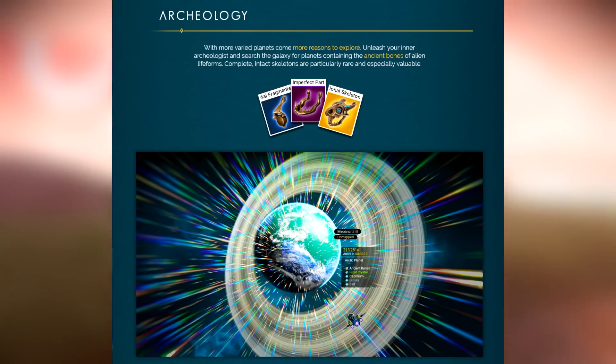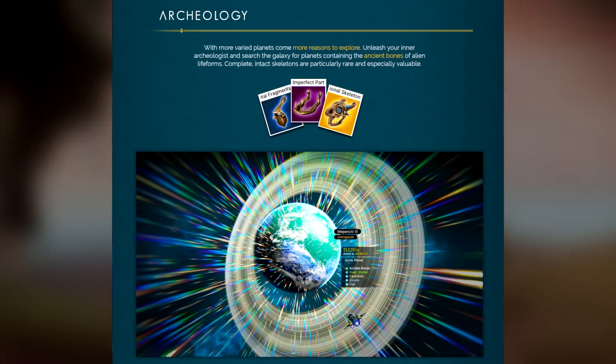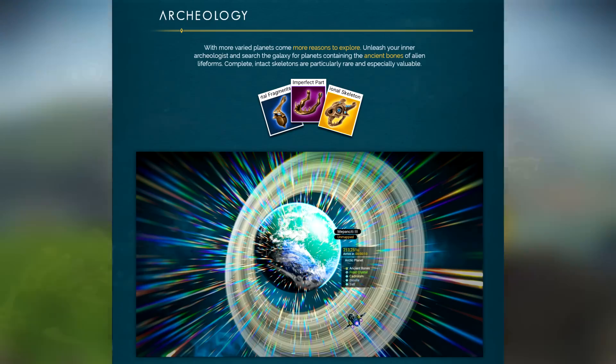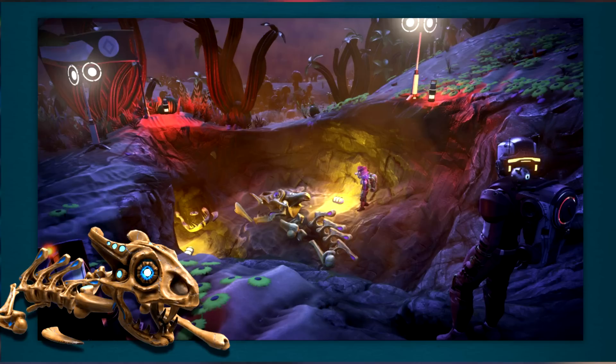Archaeology is a new system added to the game - and of course, you can find dinosaur bones. It reads: with more varied planets come more reasons to explore. Unleash your inner archaeologist and search the galaxy for planets containing the ancient bones of alien life forms. Complete, intact skeletons are particularly rare and especially valuable - so these are some form of trade item and you can make some money off them. You can see a huge pile of bones of some awesome looking creature with very cool looking eyes. The high quality on these 3D models is definitely AAA award level. You can excavate all of this and discover it, and it definitely brings planetary exploration up quite a bit.